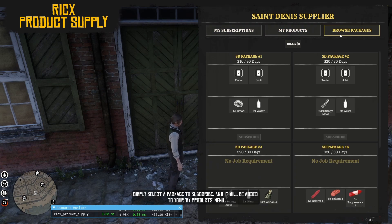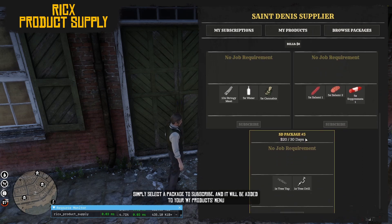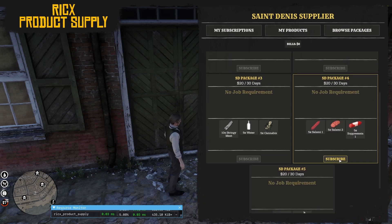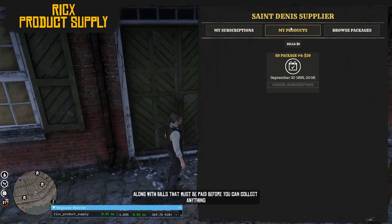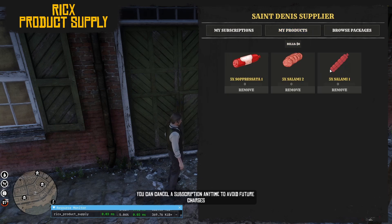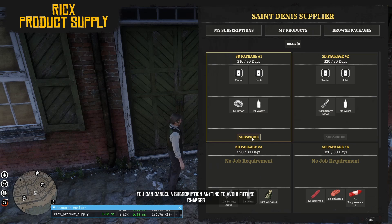Simply select a package to subscribe, and it will be added to your My Products menu. Every X days, items will be delivered to your product storage, along with bills that must be paid before you can collect anything. You can cancel a subscription anytime to avoid future charges.